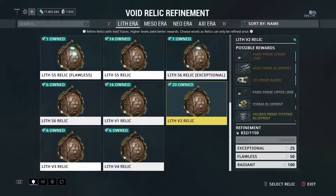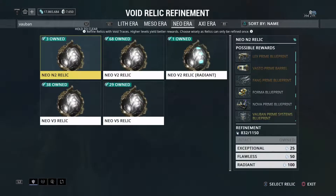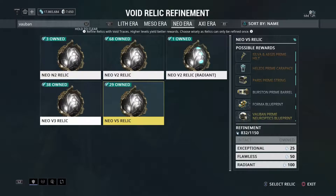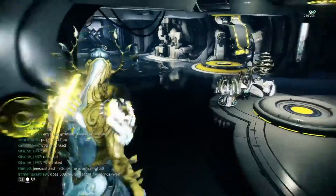I think Vauban Prime and Tigress Prime right now, on PlayStation anyway, are selling for the most. Vauban Prime sells for the most because all of his parts are rare. Chassis and systems are both rare on Lith V2 and V4, his Blueprint is on Neo V2, and Neuroptics on Neo V5. So all of his parts are rare, which means it's harder to farm them, which means it's worth more plat.